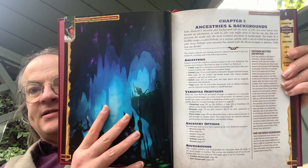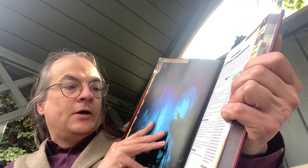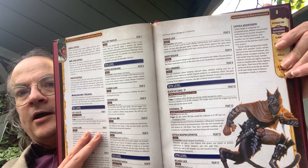Then we delve into the ancestries themselves, discussing options for general ancestries — what are their versatile heritages, ancestry options, backgrounds, and more. So, Cat Folk. In each case, what we've got is an idea of the type of adventurer they are, society, alignment and religion, and then heritages. For the Cat Folk, you've got Clawed Cat Folk, Bounding Cat Folk, Jungle Cat Folk, Nine Lives Cat Folk, Winter Cat Folk, and so on. Then accompanied by a list of feats — Cat's Luck, Cat Folk Lore, Cat Folk Weapon Rake, and so on — and a quick guide to Cat Folk adventurers.